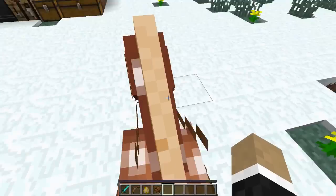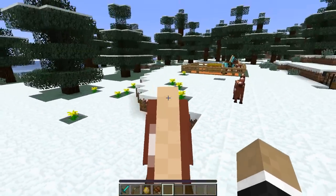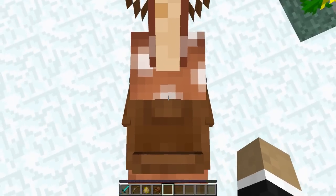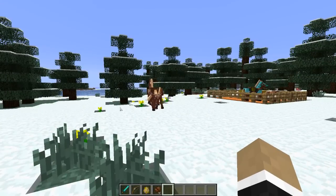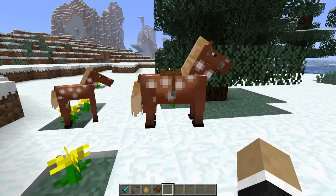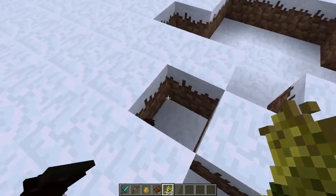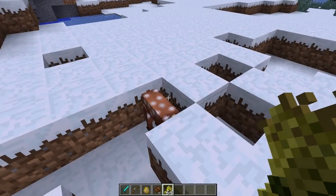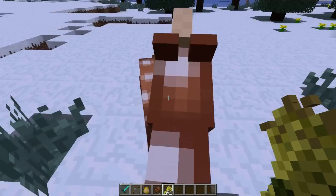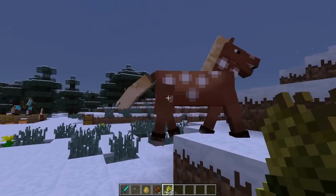Now I can show you the baby horse mechanic. The foal will actually follow the horse it was spawned on, so it keeps following me as I ride. If I dismount with left shift, it'll just follow around the quote-unquote mother horse — a pretty cool mechanic. Also, to grow a foal into a fully adult horse, you simply right-click it with wheat and it gradually starts growing with each click until it finally reaches adulthood.